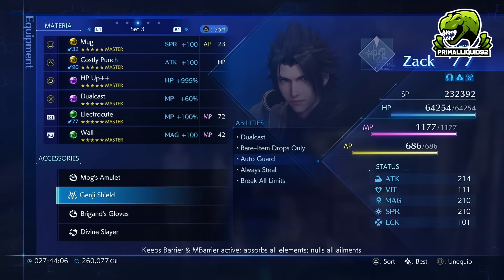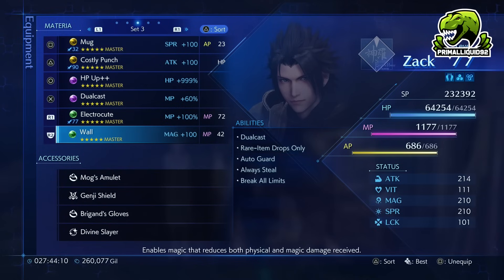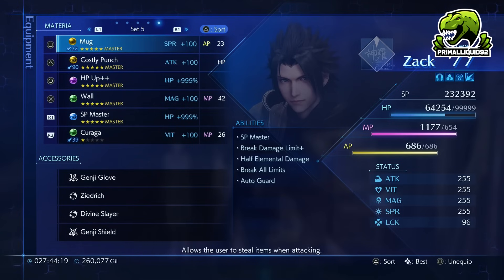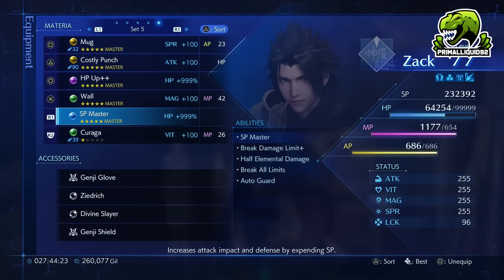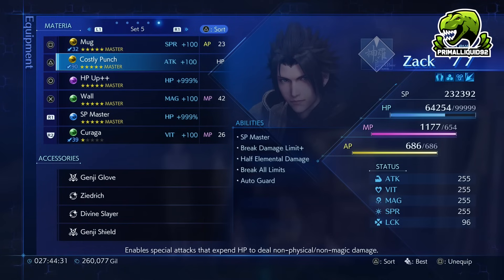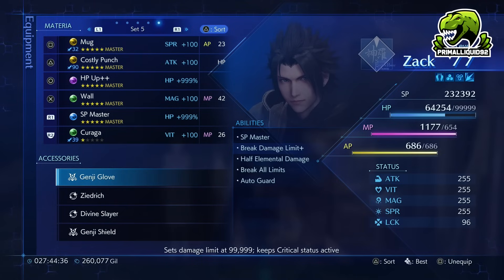And there we go, guys — that is literally how you get some amazing equipment and materia early on. Now, I know you might be curious how to get max stats this early as well. I do have guides coming for how to completely stat max all of your materia — getting 100 Vitality, 999+ HP, 100 Magic, 100 Attack, 100 Spirit, 100 Luck, max AP, max MP, and so on. Look down below in the description for a link to the Crisis Core Reunion playlist. Click on that and all the videos will be in there. That is going to be it for this video — I hope you've enjoyed it and I hope it has helped, especially on the materia fusion side of things. If it has, please smash that like button and drop a comment below. Let me know what you think — are these tips helpful? And if you're new to the channel, hit that subscribe button so you don't miss out on any more guides. Thank you for watching, and I will see you soon.